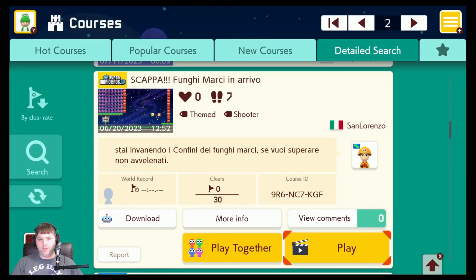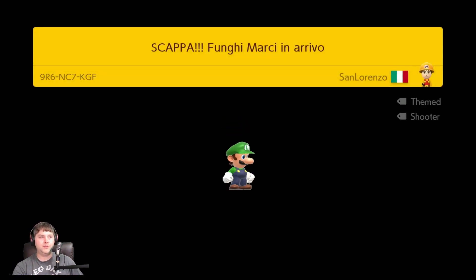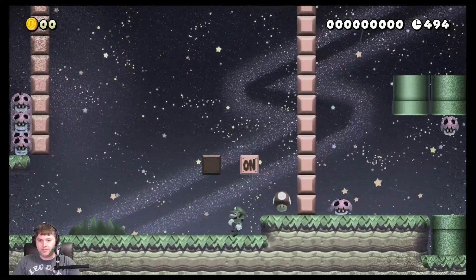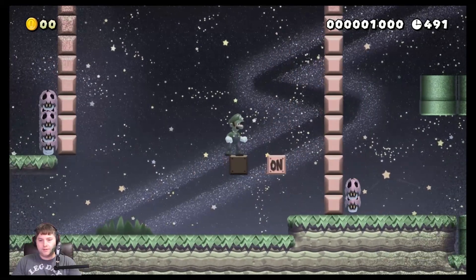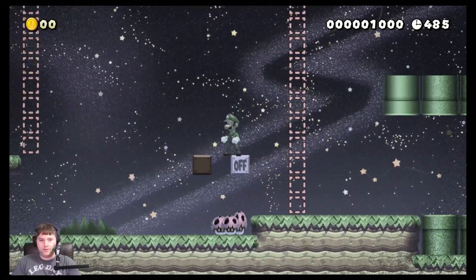Let's hope this one can redeem from the last two. This one is "Escape, Rotten Mushrooms, on the way." Description: you are invading the borders of rotten mushrooms if you want to overcome unpoison. From San Lorenzo. Had seven people do it, no hearts — that's not nice. We'll have to make sure to give it a heart if it's a good level. Hey, it's a good mushroom. Okay, got rid of a big chunk of them.